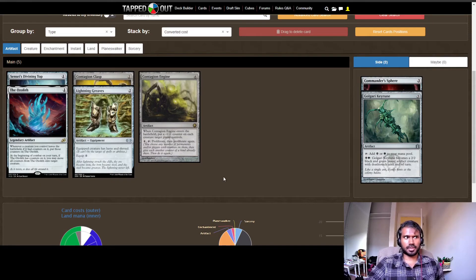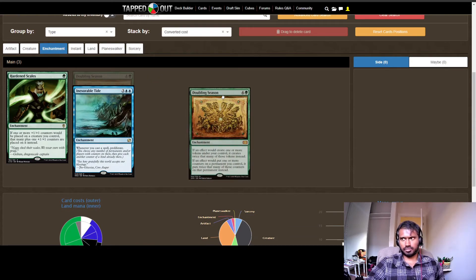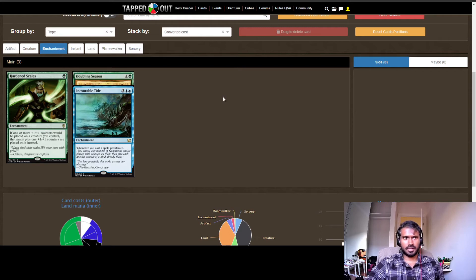Ozolith is the newest card I've added. Whenever a creature you control leaves the battlefield with a counter on it, those counters go onto Ozolith. At the beginning of your combat on your turn, if Ozolith has counters on it, you may move all of them onto target creature — it says move, not divide. Now, with Doubling Season out, I actually think that interaction does work — if 20 counters are on Ozolith and you move them onto a creature, Doubling Season might turn that into 40 counters. I'll have to look that up.